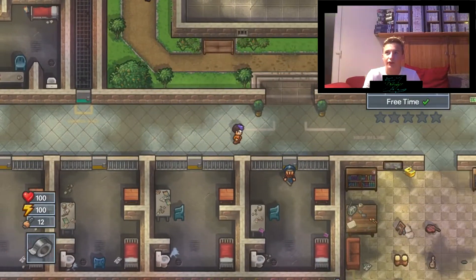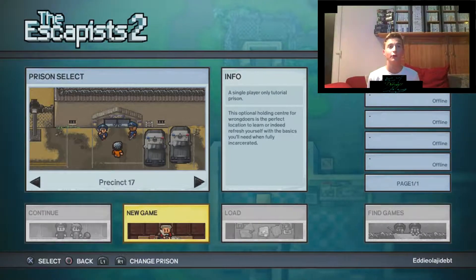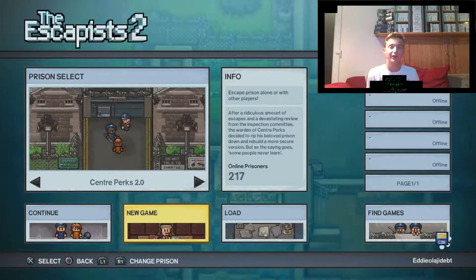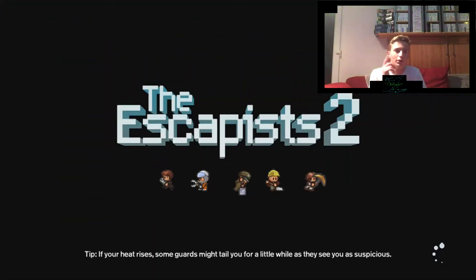Hey guys, and welcome to another episode of The Escapees 2. Chloe just left so now you've just got me. On this one, we're going to be doing — I forgot what it's called — but it's basically you have to turn into a cameraman. So we're going to be searching around for the camera stuff. I think we have to get camera equipment or something, and then escape.